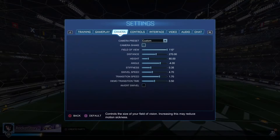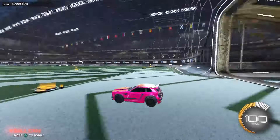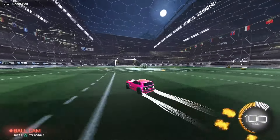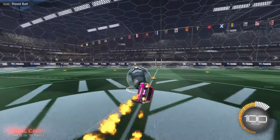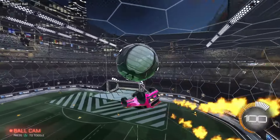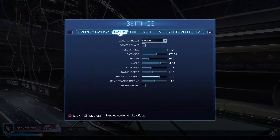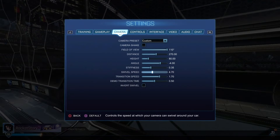Swivel speed is at 4.7 — this is the speed of moving your camera around. A lot of lower rank players don't even move the camera, but 4.7 is a good balance. I got this from Squishy and a lot of NA pros use it. Some players use 10, which is the max and extremely fast, while 1 is just too slow, so 4.7 is perfect — not too slow, not too fast.